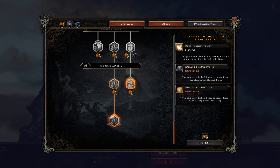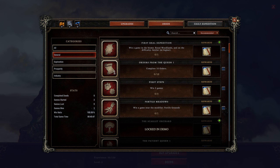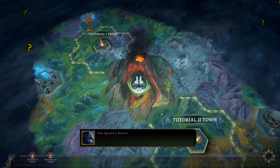You got a new embark bonus to choose from when starting a settlement. You can get stone or clay - plus two duration to burning duration for all types of fuel, that's pretty good. Minus two, three, plus 10% more citadel resources - yeah baby, hand them all over. Deeds? The achievements - let's go baby. Oh my God, there's a daily mission. It's not out yet but it's coming. I love it - this game, 10 out of 10.